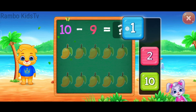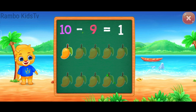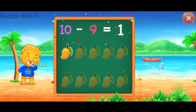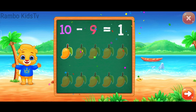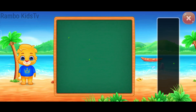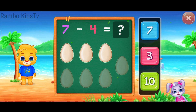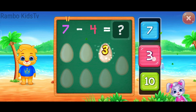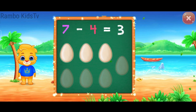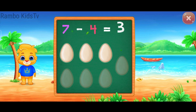1, 10 minus 9 equals 1. 1, 2, 3, 7 minus 4 equals 3.